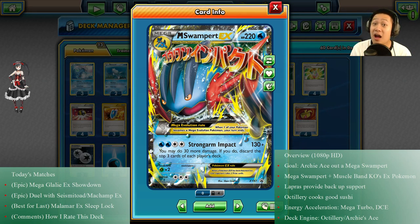Strong Arm Impact does 130 damage, but you can choose to do 30 more damage. With a Muscle Band that's 180 damage, and you will see those KOs on EX Pokémon. You do have to discard three cards off your deck and your opponent's deck, so you're both taking a hit from the discard — but that's not a problem at all because there are ways to manage that.